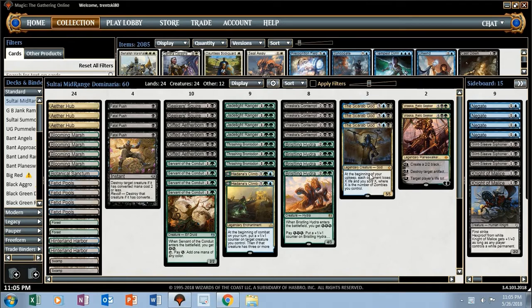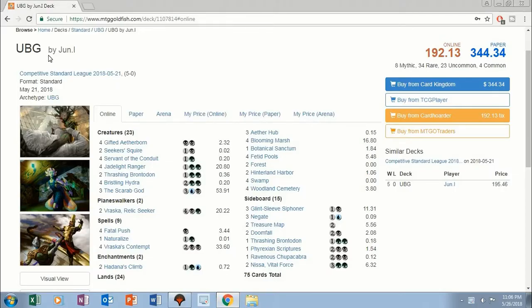Hey guys, Trent here coming at you with another standard deck tech — Dominaria Standard. Today I'm looking at a Sultai mid-range list. It's sort of an energy deck but it's a Hadana's Climb deck with some really powerful finishers in the Scarab God and Vraska. I took this list from a 5-0 competitive standard league finish by someone named JUN dot L — congratulations to them.